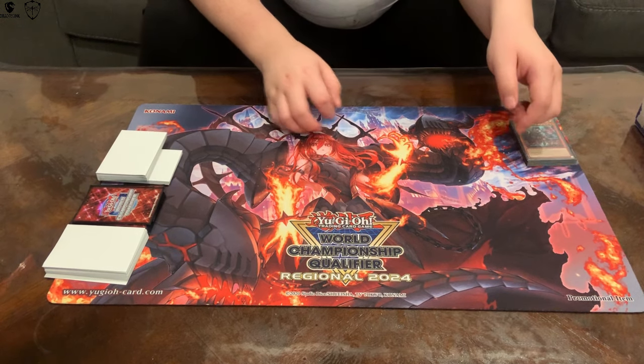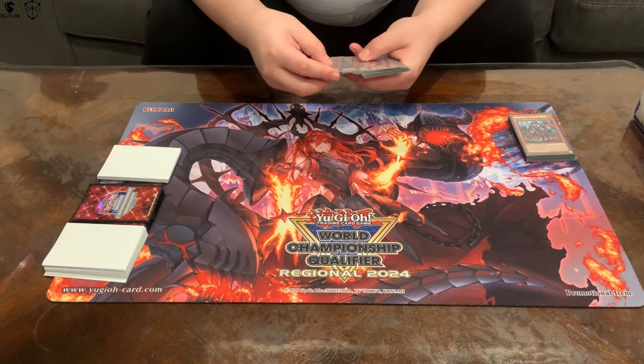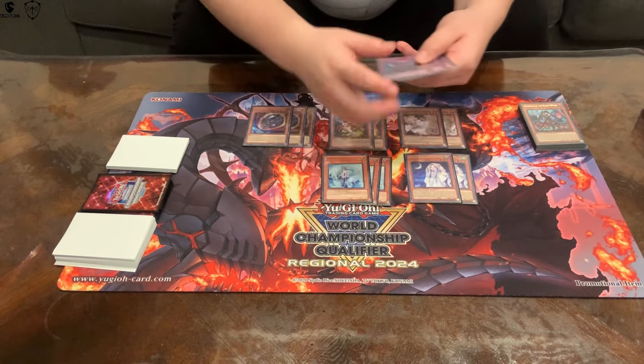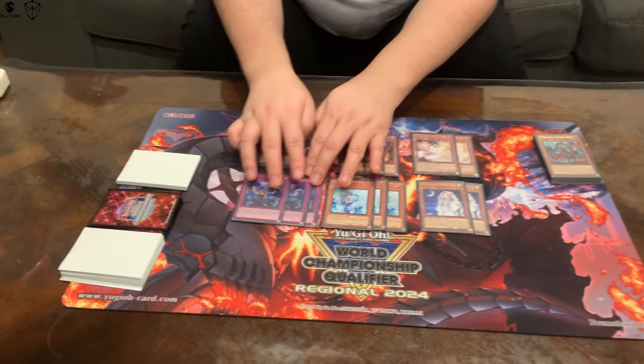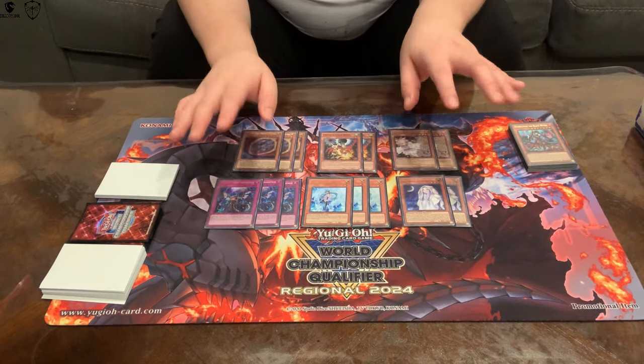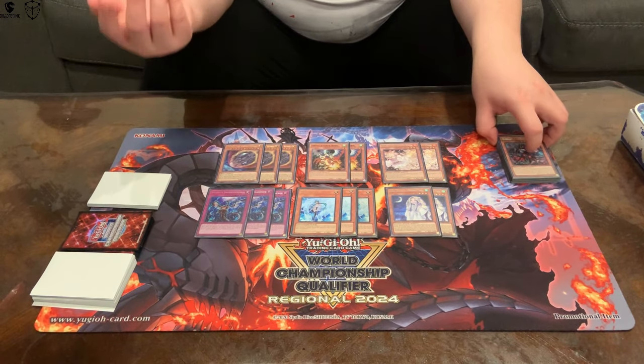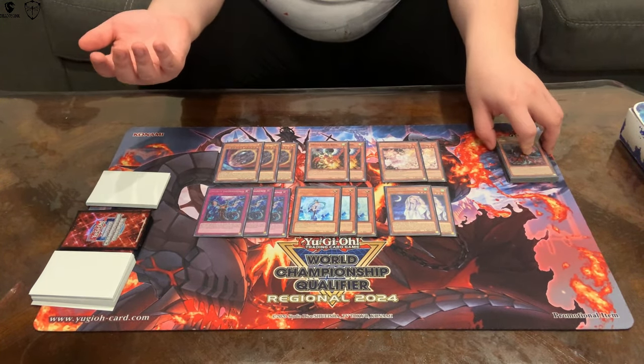The other monsters are hand traps: three Nibiru, two Droll, two Ash, two Mourner, three Imperm, three Infinite Impermanence. Imperm and Infinite Impermanence are the best hand traps and negates in general right now. Nibiru is getting weird recently because so many combos are Nib-proof. I see people talking about cutting Nib or lowering the count, and I understand it — but this deck is already at 15 hand traps.